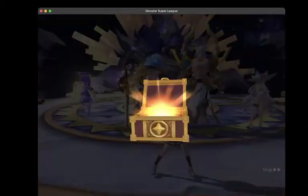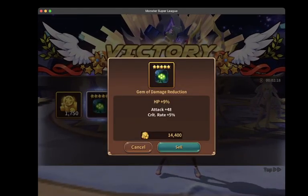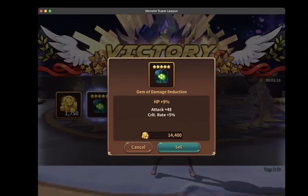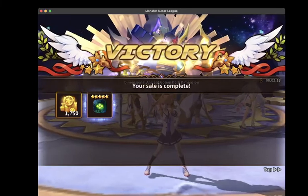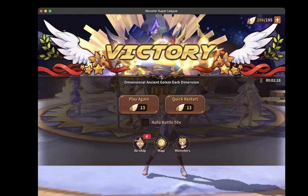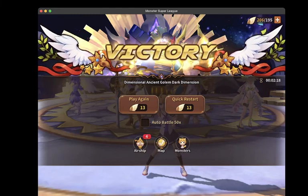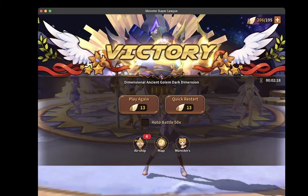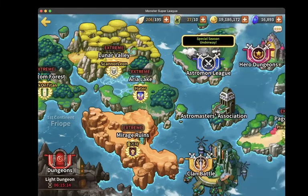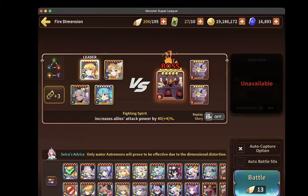I will say the gem quality out of these dungeons really sucks. I've probably run around 400 runs at this point and 90% of the gems have been five-star quality, but the five-star gems are generally two substats, maybe three — almost impossible to get four substats. For how expensive these dungeons are to run, the gem quality is really disappointing.